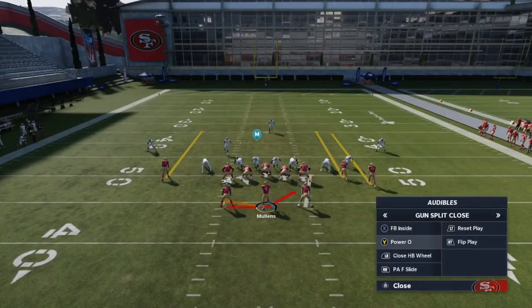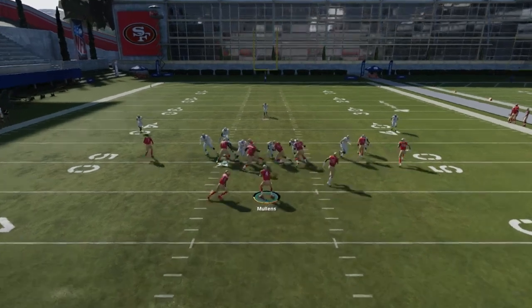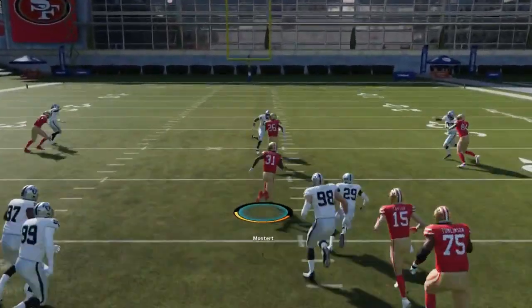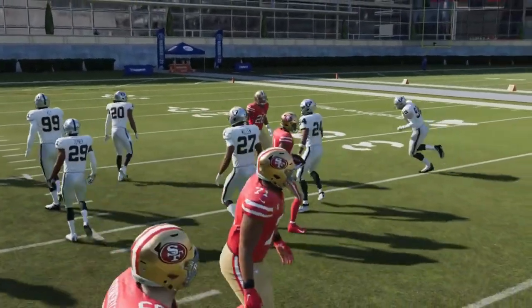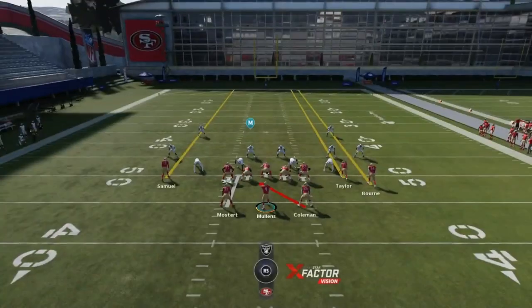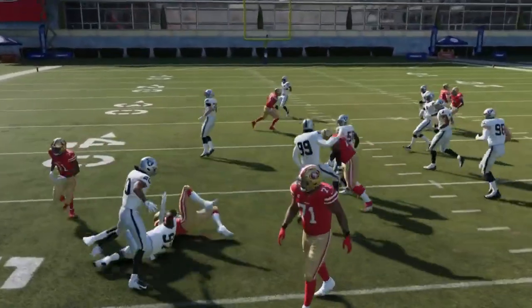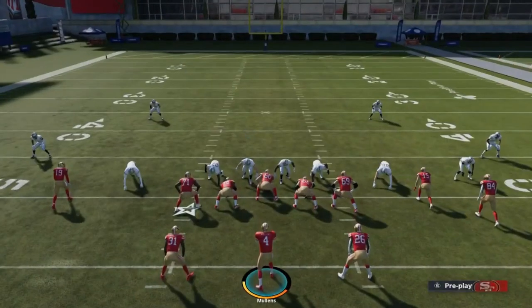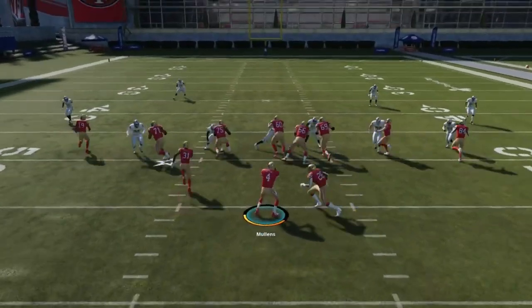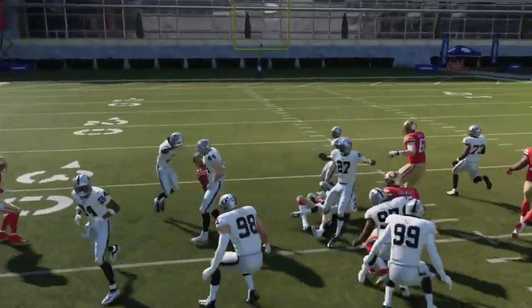Either way you go, you also just want to read if they have a blitzer in the box. Right here they have a blitzer coming right towards where the fullback inside would go, so I'd definitely want to take it the opposite way. I'm not even running this all that well and I'm still having explosive results. I'm not really reading my blocks well, but as you can see, sometimes you have to go around those stacked boxes.